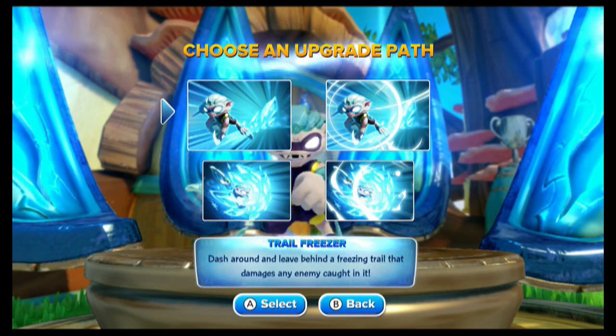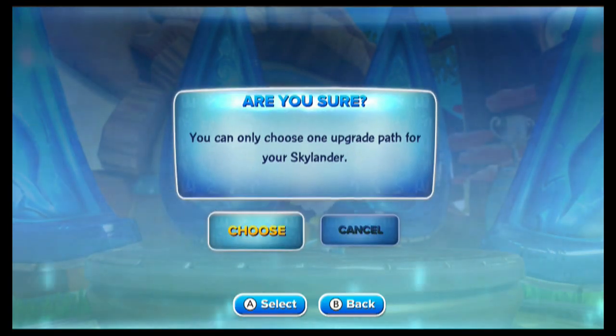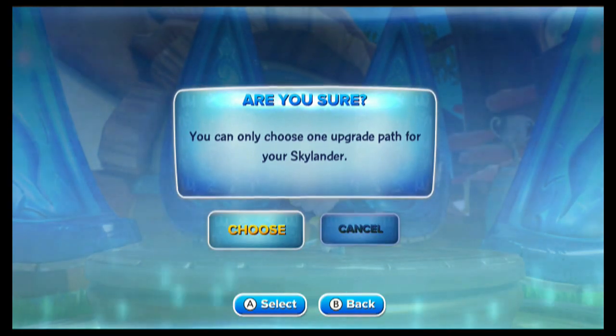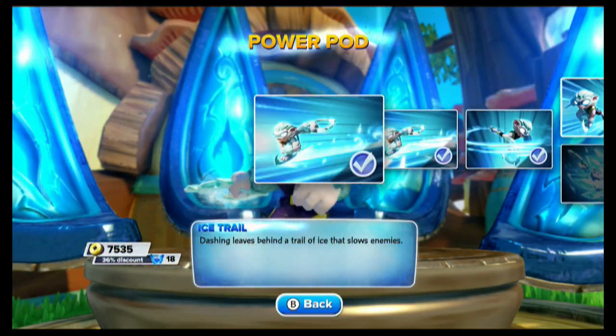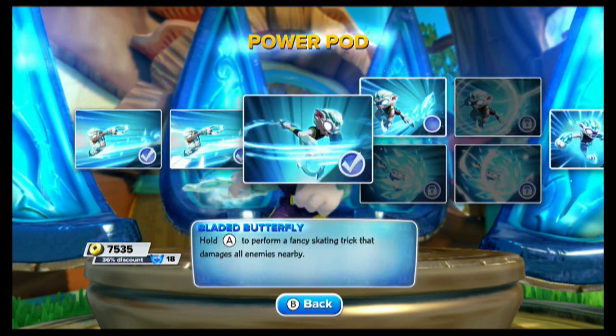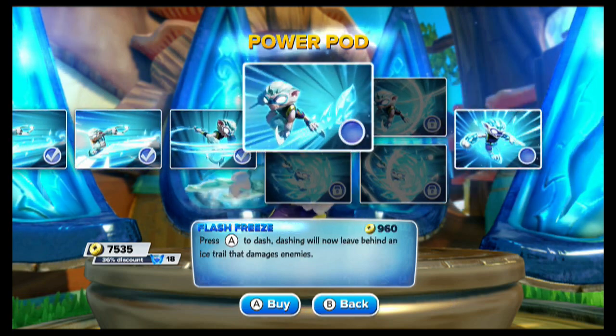That said, I'm going to do Trail Freezer here. Again, you can only pick one — if you're unsure, don't select anything; your only way out of that will be to reset the character. So make sure you only select the path when you're fully ready. All right — Ice Trail right here, you saw that; Glacial Coat plus 20 armor; Bladed Butterfly is that little combo corkscrew 36 to 54 deal. Now we've got Flash Freeze — it's going to run 960 with our discount. Press A to dash; dashing will now leave behind an ice trail that damages enemies.